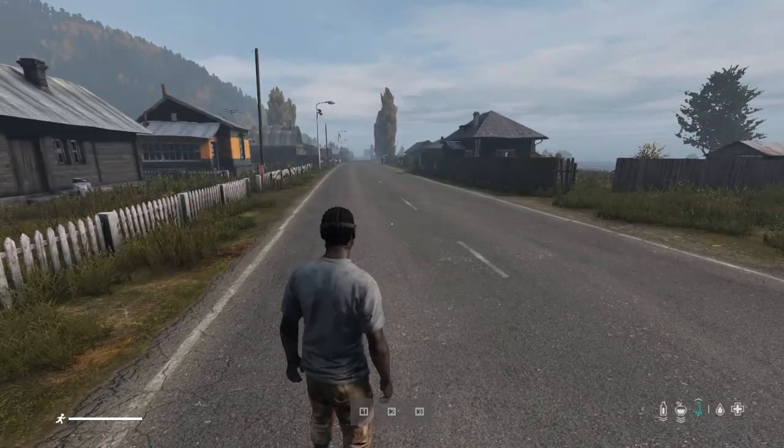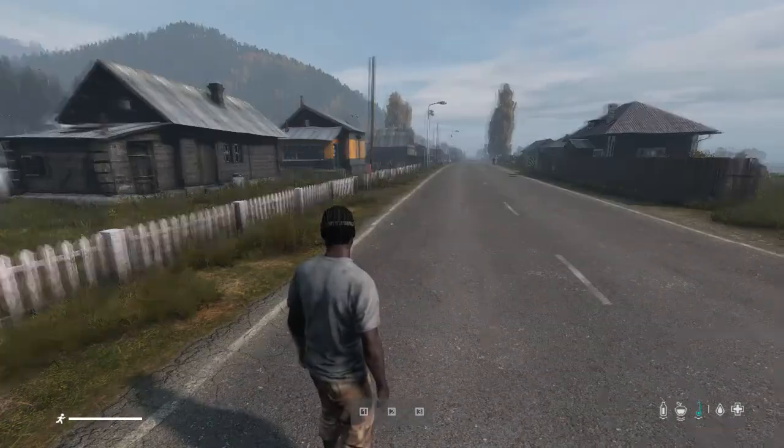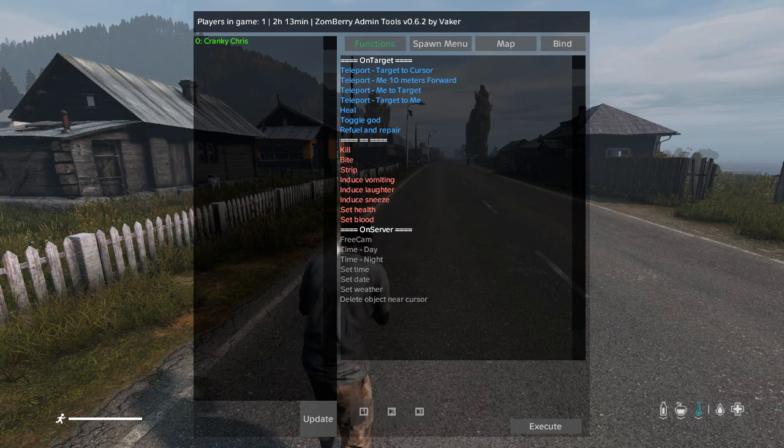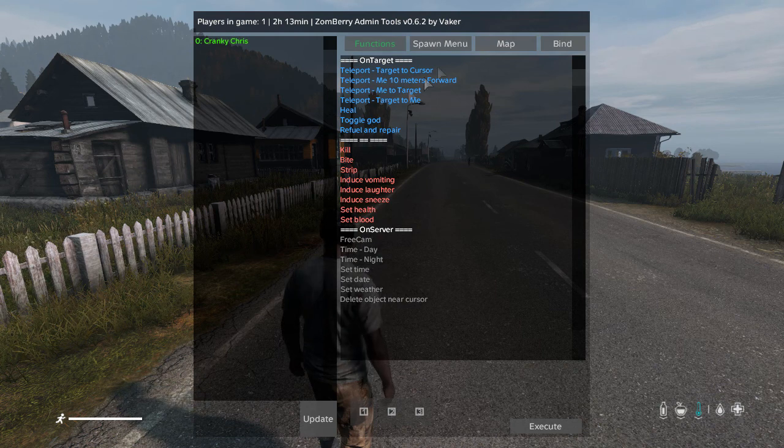The zombie admin tools are pretty much what they say on the tin — they're a tool which allows you to admin stuff on the server. At the top you can see player names. Down the side you've got god mode, fuel and repair, kill and bite options for other players, free cam, change the time, change the date on the server, and you can delete existing things that are on the server.